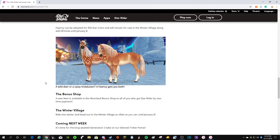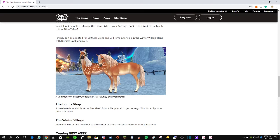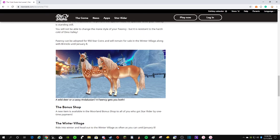Basically, this is Fauncy, and instead of last year's Winter Horse — which I believe was the new Norse-Swedish model — this one is the new Andalusian model, which I don't have one of those yet. So I'm going to buy this on my main account.